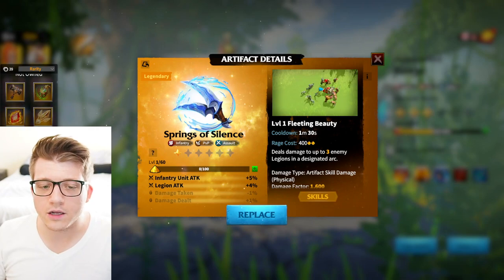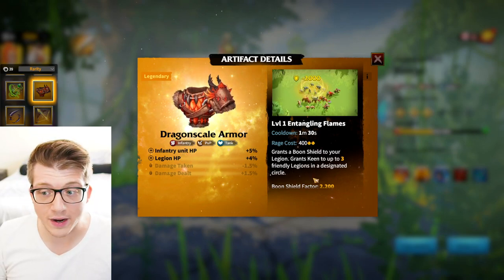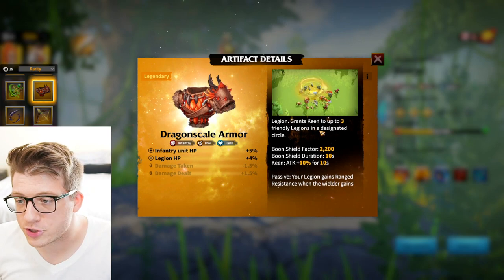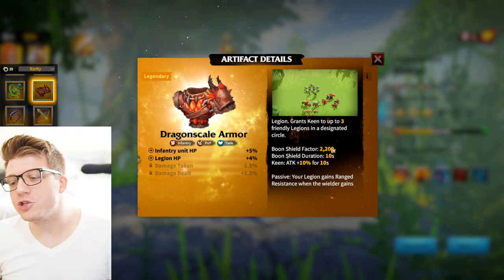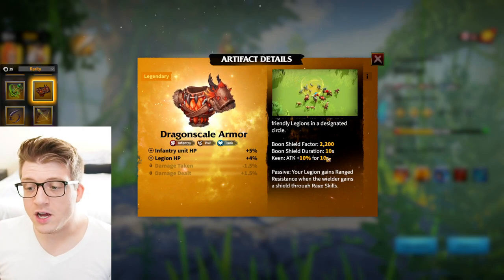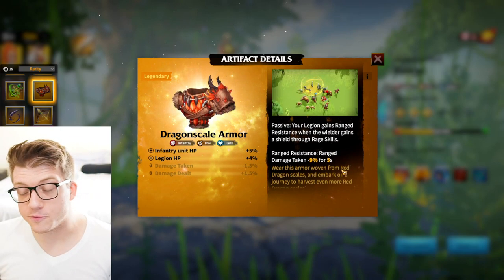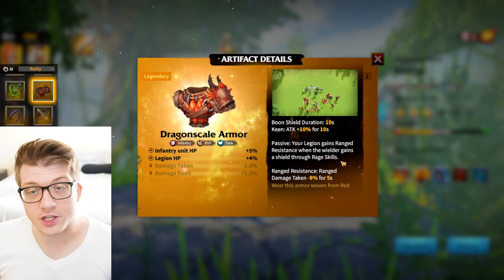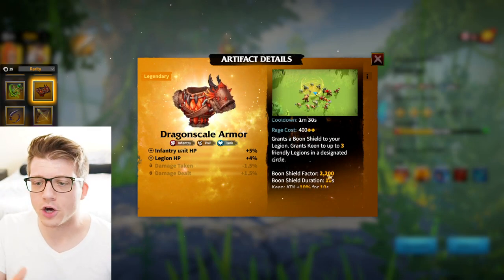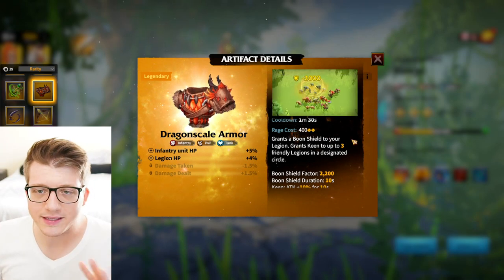For tankier infantry builds, Dragon Scale Armor is probably the better choice. It gives infantry and legion HP, grants a boon shield to your legion with a 2,200 shielding factor for 10 seconds, and grants Keen — 10% attack for 10 seconds — to up to three friendly legions in a circle. It also reduces ranged damage taken for five seconds, which is great since infantry take a lot of ranged damage as the frontline tank. This is probably best-in-slot for units like Madeline and Garwood.